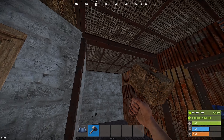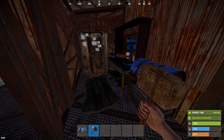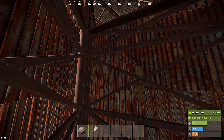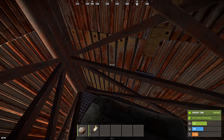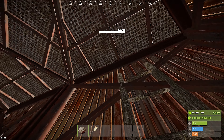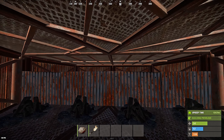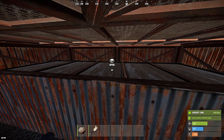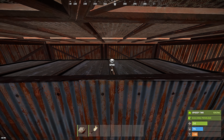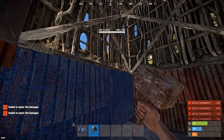Let me show you a quick example. Here we have a pretty basic starter base. If we check out the vault, we can see that the BBQ is used to pass loot through, and the boxes are above in the top honeycomb. To make this safer, we could build a second floor on top of it to try and hide it some more.